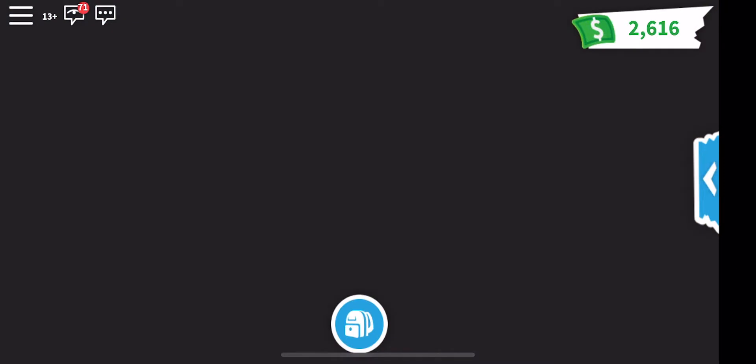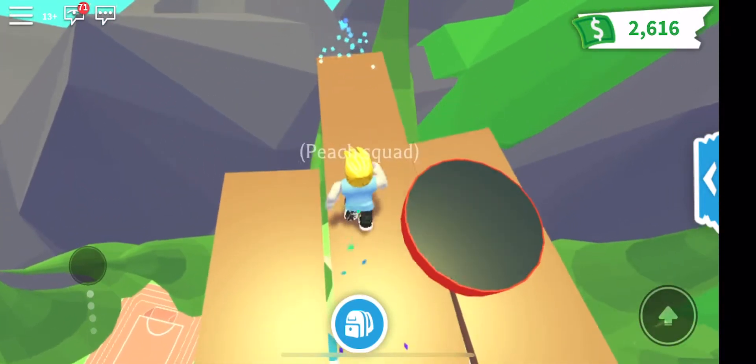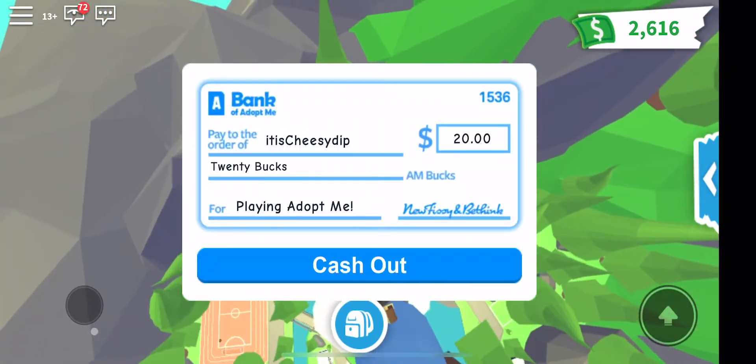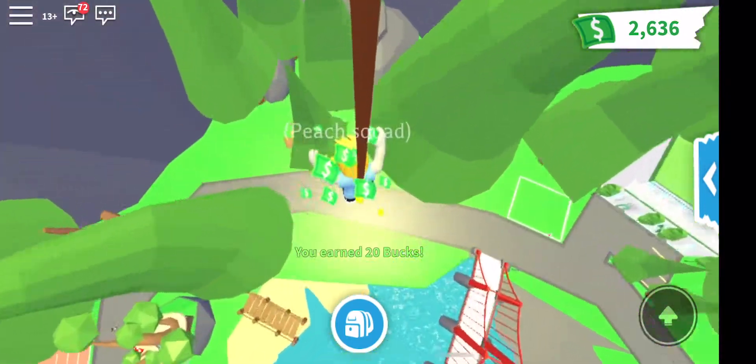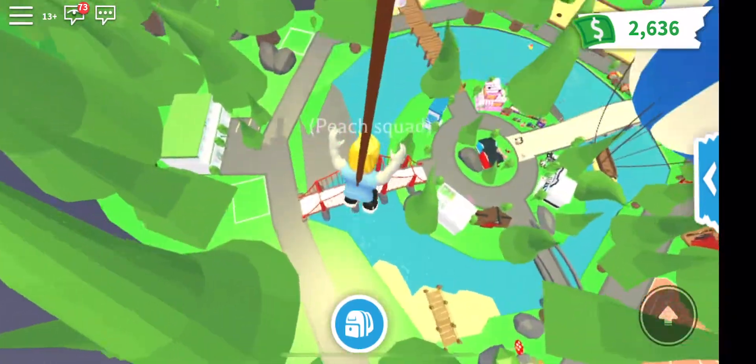If you come out this door, this is just a little fun thing — there's a trampoline and then a bungee jump. I like to bungee jump and then jump on the trampoline. 20 bucks. So this is cool.